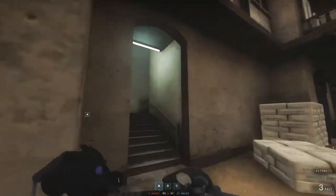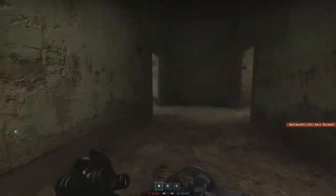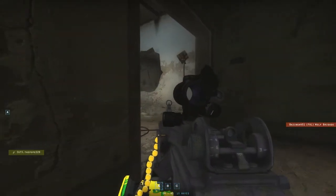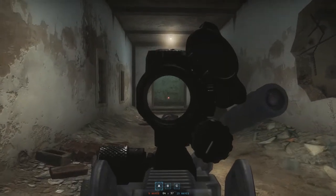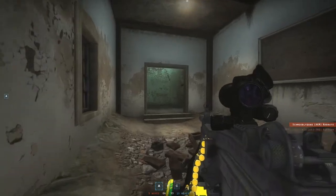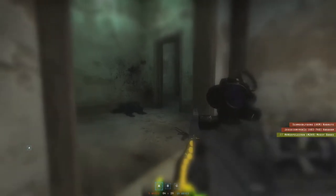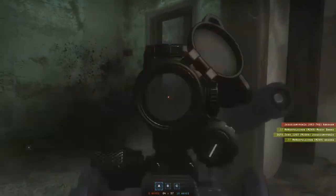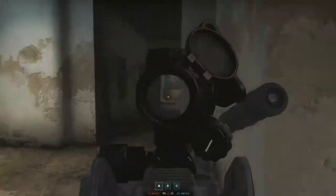It is a primary weapon. It is a light machine gun. It of course only shoots automatic, can be used by the security forces and by only the support classes. It does 110 damage up to 25.4 meters and then drops off to 60.6 damage at 203 meters. It has a really fast rate of fire of 775 rounds per minute. It shoots a 5.56 by 45 millimeter cartridge.